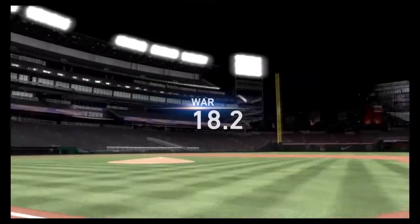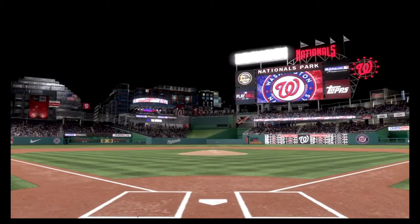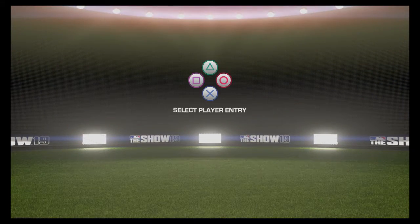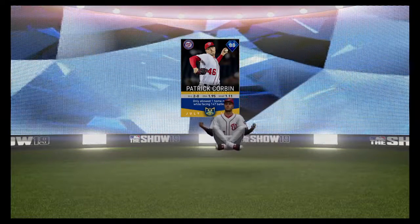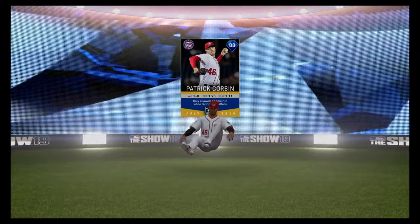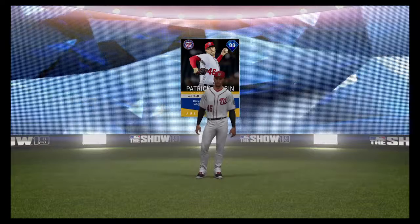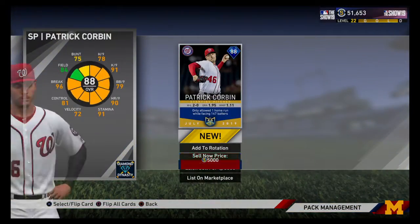Let's do this one first. It's one player. 8.97 strikeouts, 3.91 ERA, 1.28 WHIP from the National — is this Corbin? This is Patrick Corbin. So not a rare one. But Patrick Corbin isn't bad, he actually is a decent pitcher with a really good slider. The slider in this year's game isn't really as good of a pitch as it was last year and it's not really that effective unless you have really good control over it.